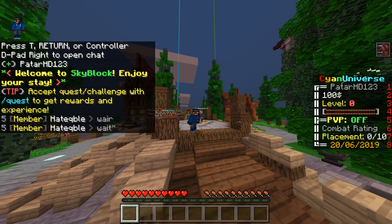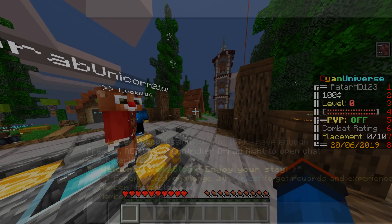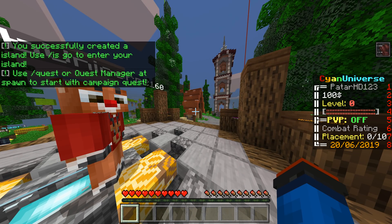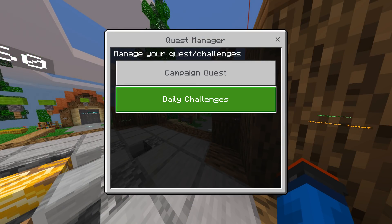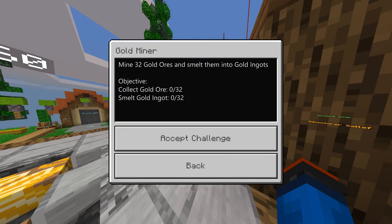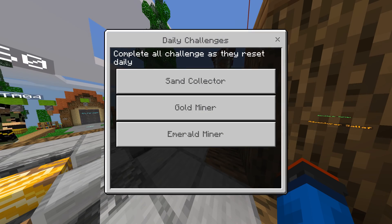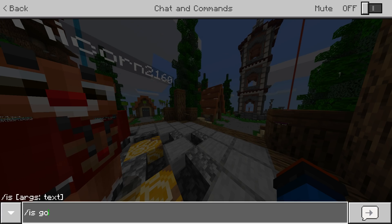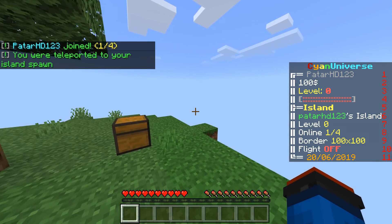Before we end this video, let's just make an island and see how it is. Slash is — create an island — and you successfully created the island! Slash is go to enter your island. You can also do slash quest — you can complete quests, which I love. You've got daily challenges: sand collector, gold miner. You tap on it and it tells you the requirements — it's a great way to make money.